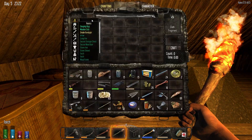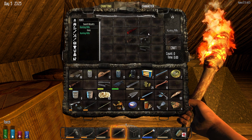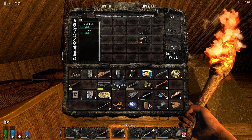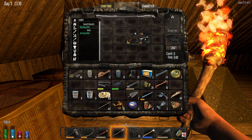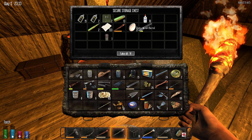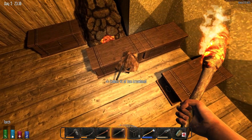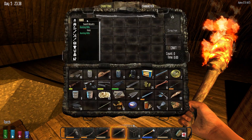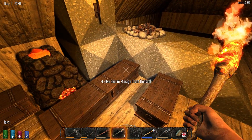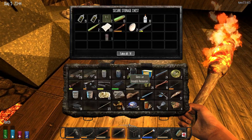Let's have a quick look — what do we need for a hunting rifle? The stock, the rifle bolt, rifle parts, and the barrel. We've got the bolt, we've got the barrel, we've got the stock — we're missing the parts. I think we have them somewhere, hopefully in the other house. Now let's make ourselves another stack of iron arrows — 44, that's another 220. We're a little bit over but it's better to be over than short.